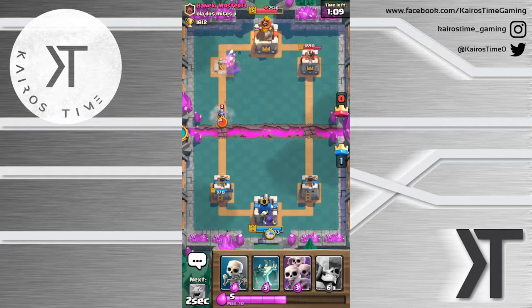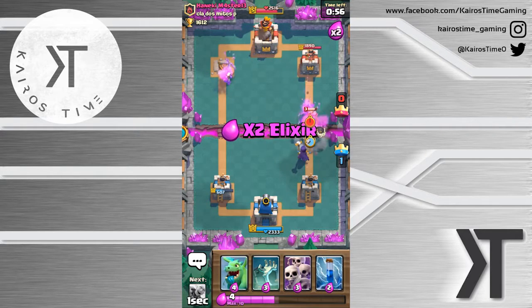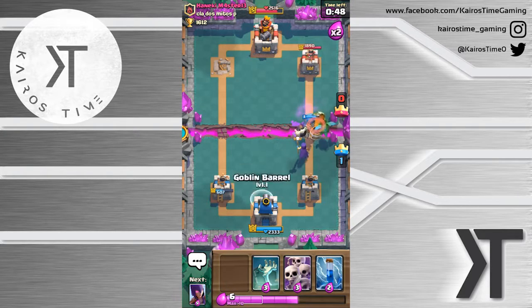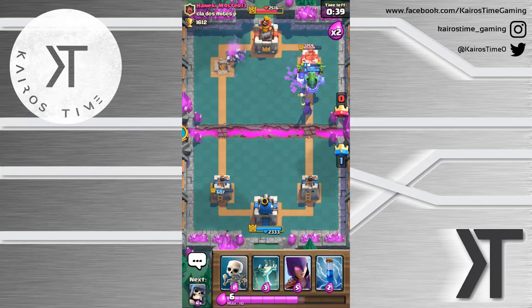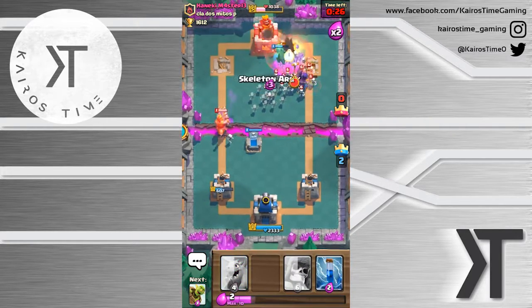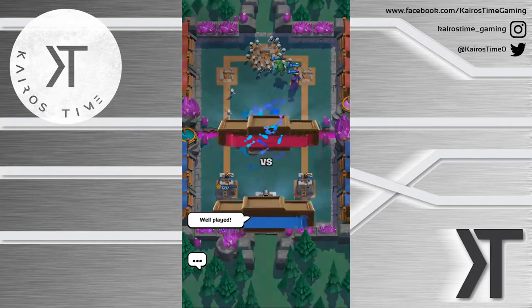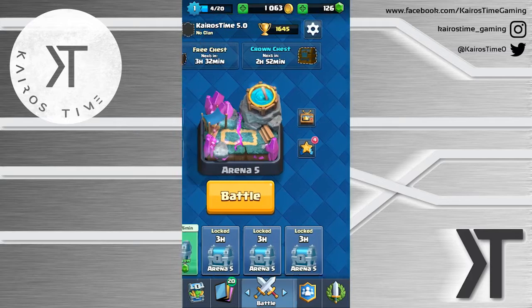We've got this Prince that's going to be taken out by that Bombing defense. With really big beatdown pushes guys, let's try this again - place it right there, ah I missed, I did it too late again. We'll place this Giant Skeleton right there and he will take out that Valkyrie with some help from his friends. Skeleton Army right there in the middle so that he uses his Arrows, and my Goblin Barrel is going to take out that damage. Let's just keep going and try and go for the three crown. Come on, let's go - there we go! Good game, well played Mr. Haneki Master 13!